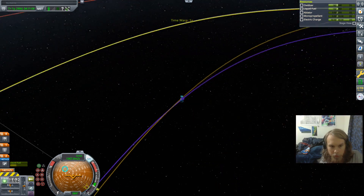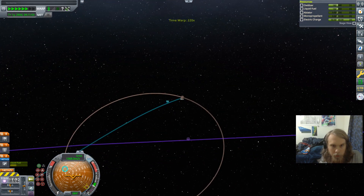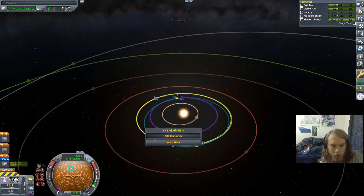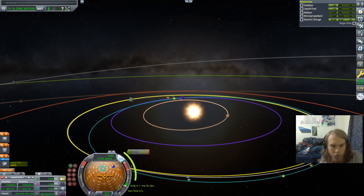I definitely should have done that with a maneuver node, because now I might not have enough fuel. I will do my course corrections with maneuver nodes. Gilly's orbit is inclined, so I really should have done that with a maneuver node. I was like, 'oh I know what I'm doing' — he did not know what he was doing.